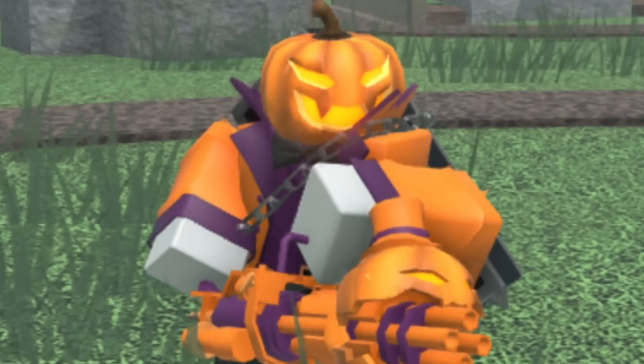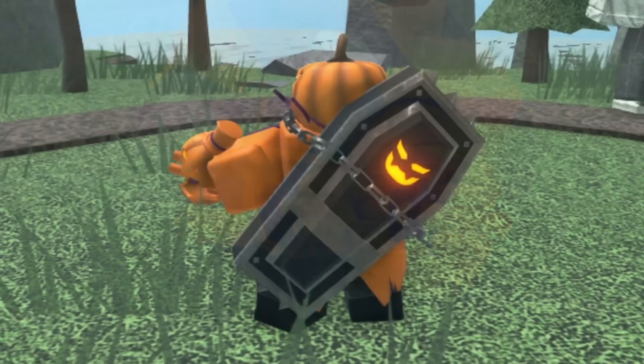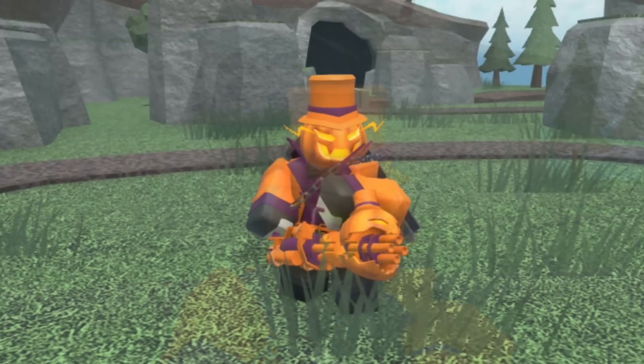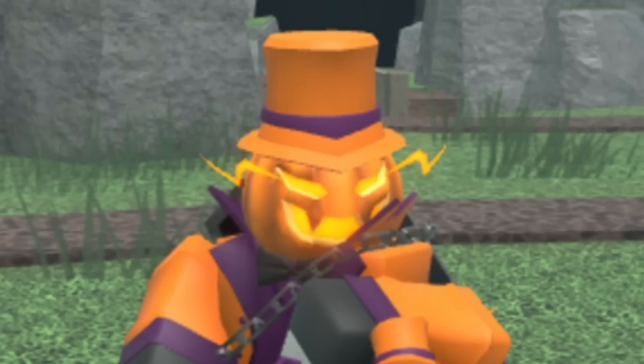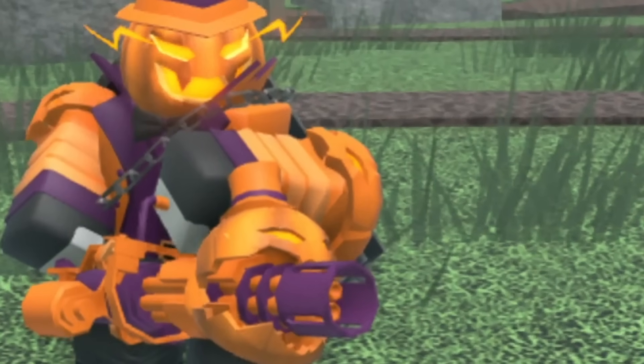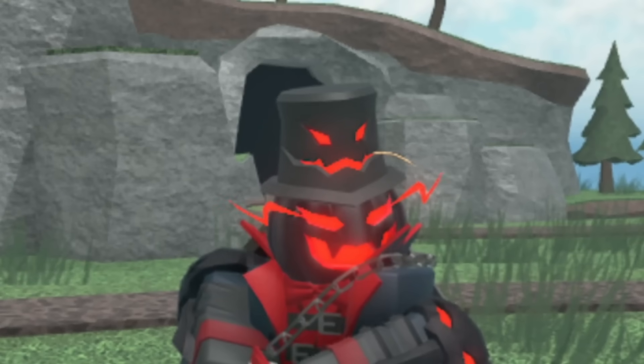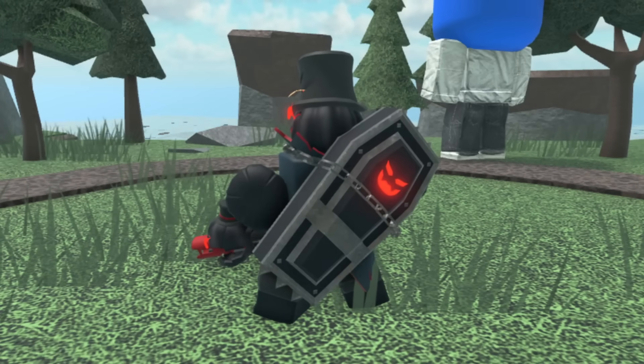Starting off we have the Pumpkin Minigunner. At level zero it has a pumpkin head, an orange and purple suit, a pumpkin-looking minigun, and a coffin strapped around its back. At level one it now has an orange top hat. At level two its pumpkin now has lightning coming off its eyes. At level three it now has some bulky shoulder pads.